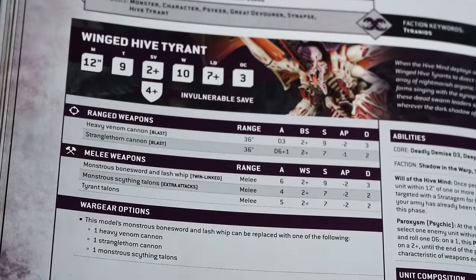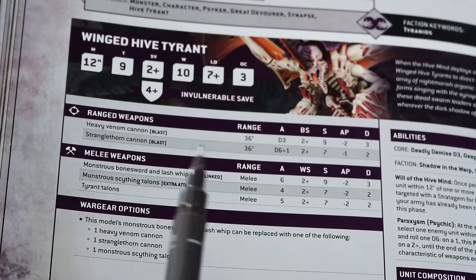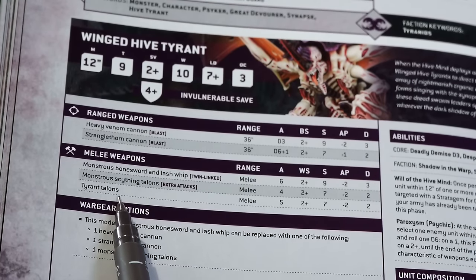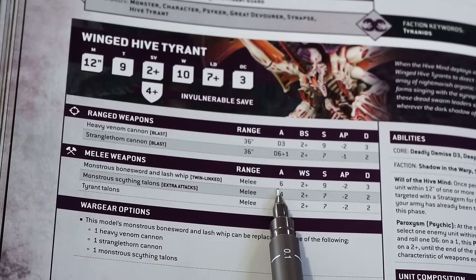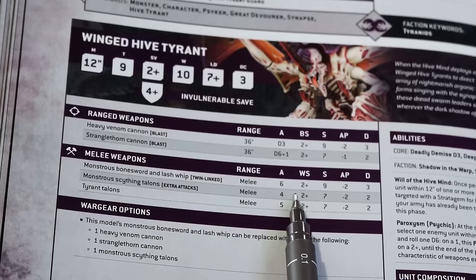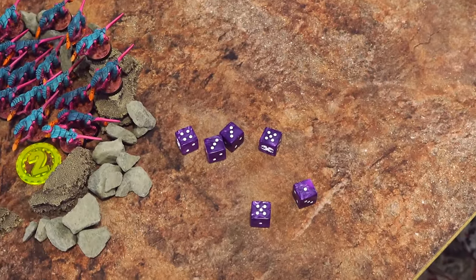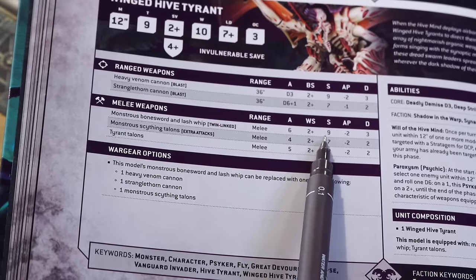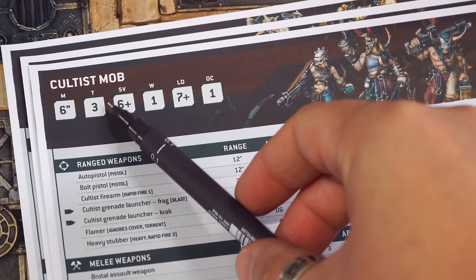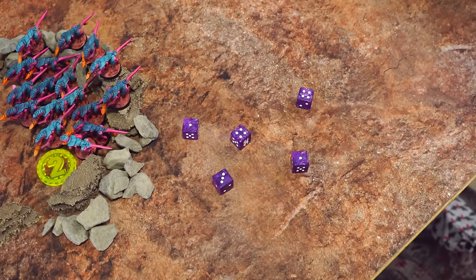In the fight phase, units that successfully charged attack first. The Hive Tyrant charged, so she gets to attack now. She has monstrous bone sword and lash whip as well as tyrant talons — you have to choose which profile to use unless it has the keyword Extra Attacks. The bone sword and whip will be more effective. 6 attacks, hitting on a weapon skill of 2+ — only ones will fail. Just a single 1, so 5 hit. Strength 9 against the cultists' toughness of 3 — strength is triple the toughness, so wounding on 2s.